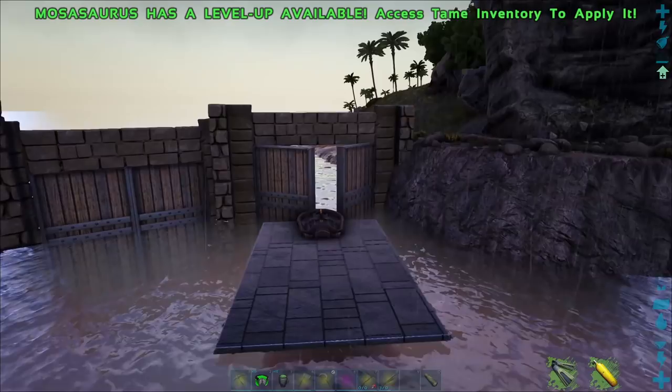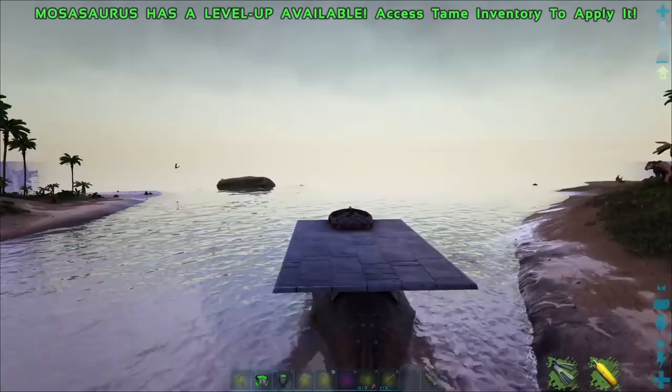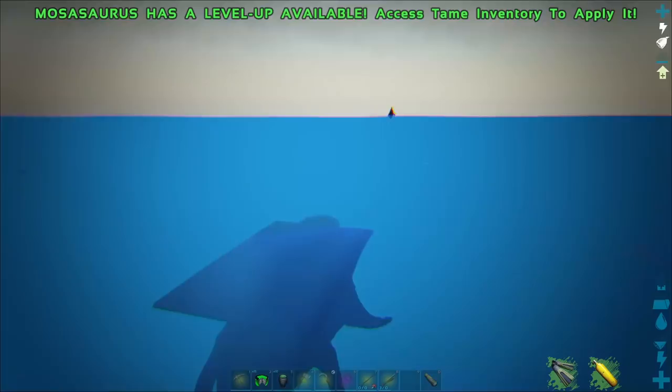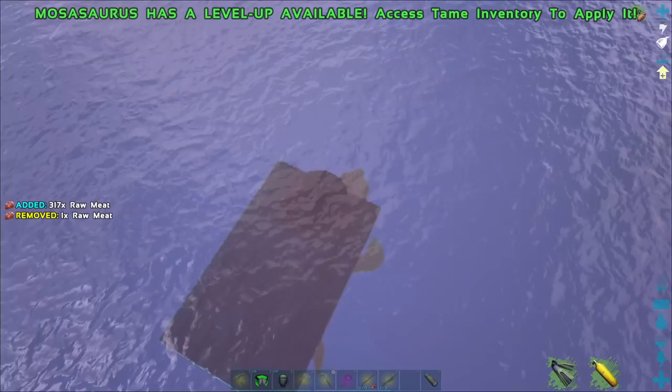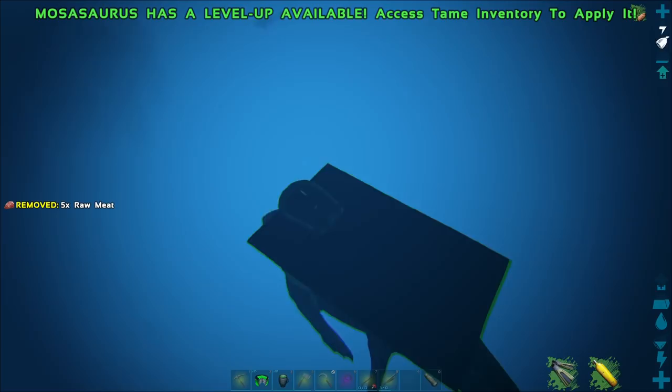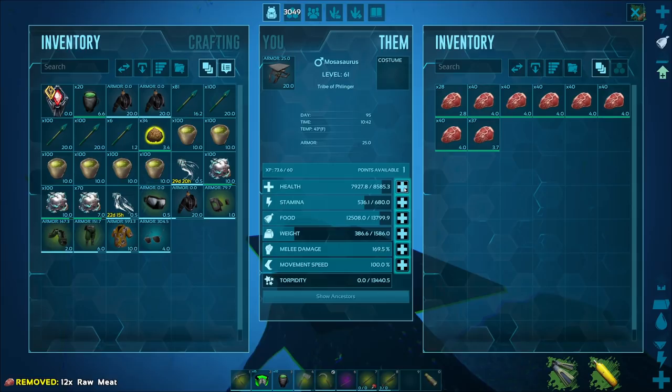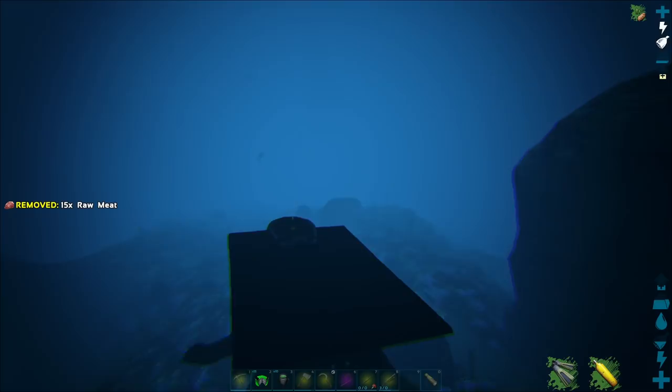When attacking things with a Mosa, their conal attack is actually pretty good. And unlike some of the other underwater dinos that just have a frontal cone, you can actually aim it a little bit because his head turns. Mosas are also pretty dang fast — look at how wicked fast we're going. They're speedy dudes, which is great. And when it comes to their hit points — yeah, they're tanks. Big time tanks.